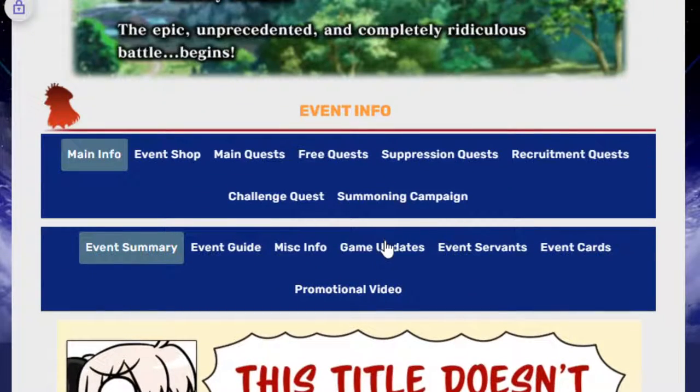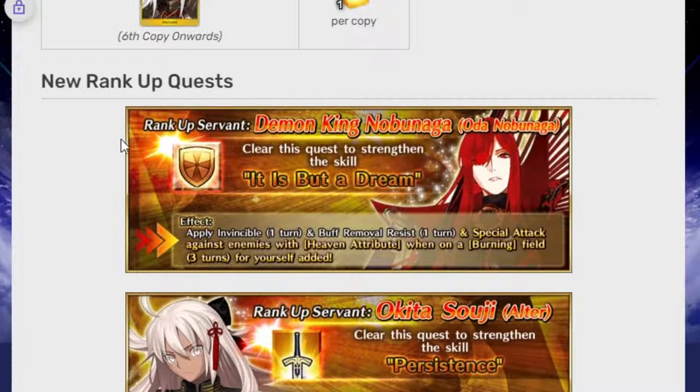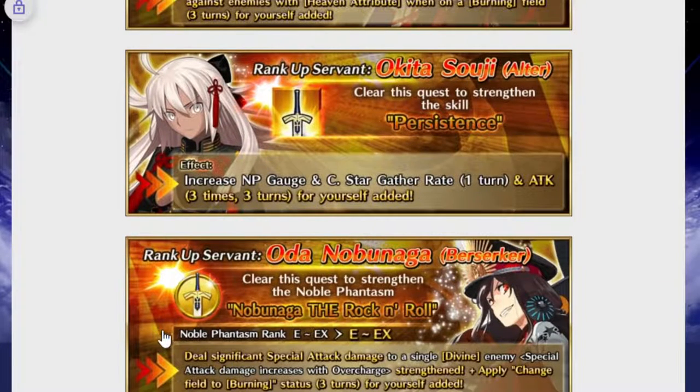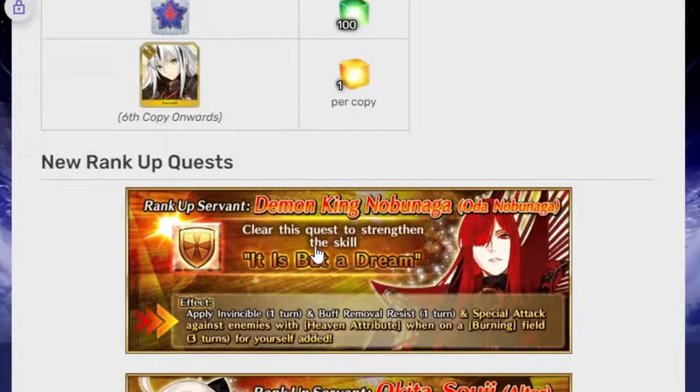There's not much in terms of updates. New rank-up quest for Tumenkang Nobunaga, which is what she needs — very good. Akita also gets a rank-up, and Berserker also gets a rank-up, which is very nice because some units usually don't get strength upgrades unless there's a very specific reason for it. So, always good to have.